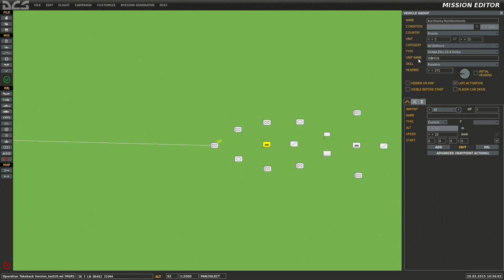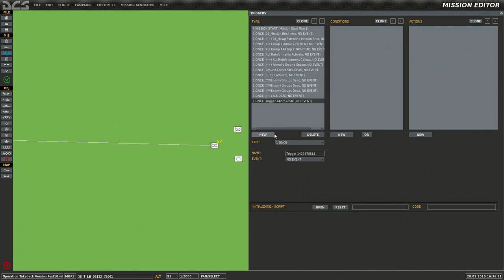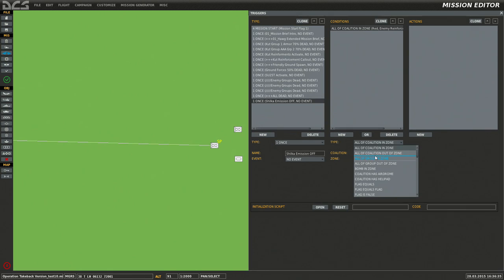We can do that in the trigger menu. I'm going to name these two units. I'll call them 'Shilka one' — and I'll use '001' so it pops up first in the list — and 'Shilka two.' Now let's go to our triggers and make a new trigger: 'Shilka emission off.'